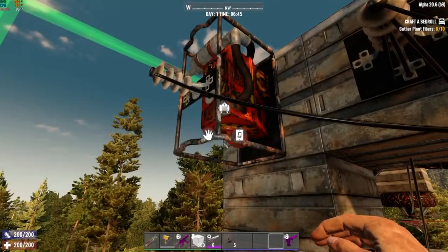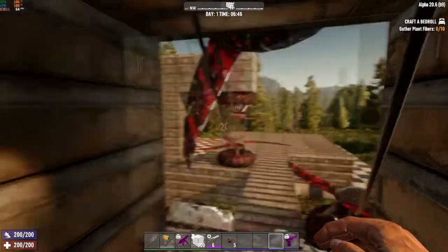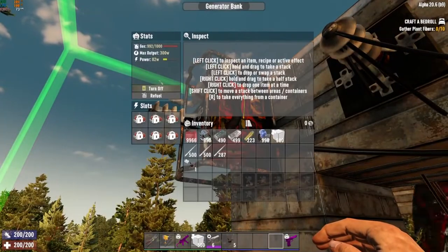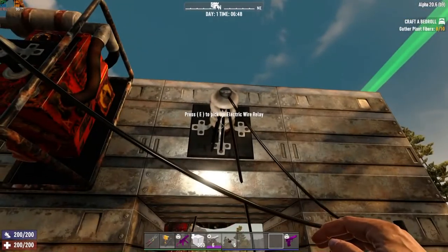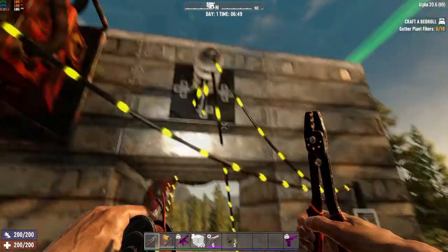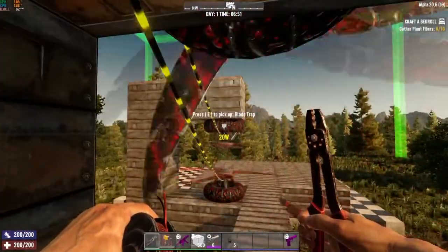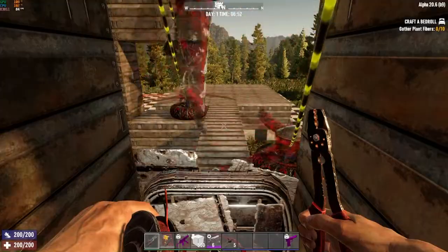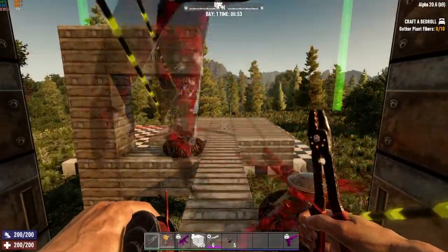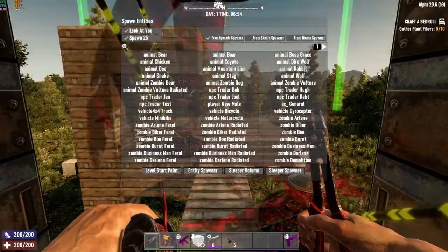Turning on the generator and switch, all four traps are running. Looking at the generator readout, we're drawing 82 watts total — one watt from the relay, one from the switch, and 20 watts each for four blade traps: 20, 40, 60, 80. Let's see these things in action.